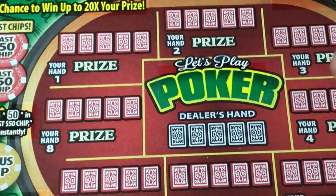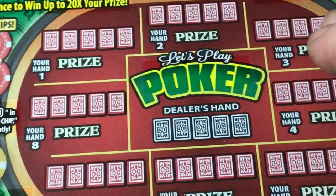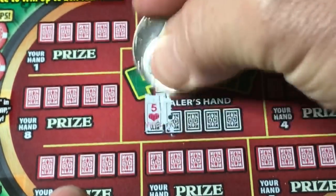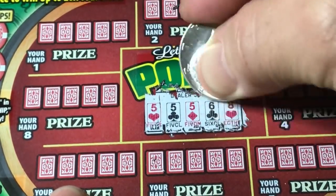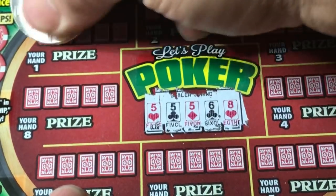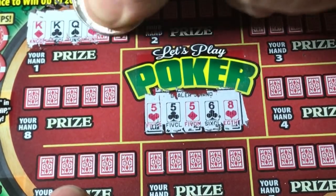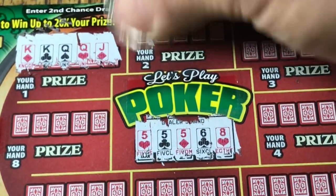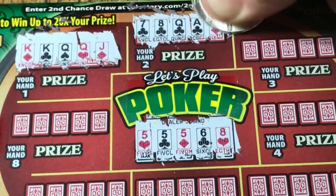Let's continue with our fourth one. We had eight of these, that's $40, and we just got back five bucks, so still got a ways to go. This time the dealer has three fives. Let me get the scratch in. There's a king, two kings, two queens — nope, no good. Again, we need better than three fives. Club, club, club — no good.